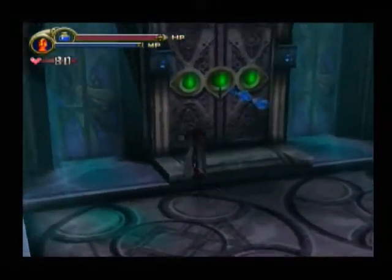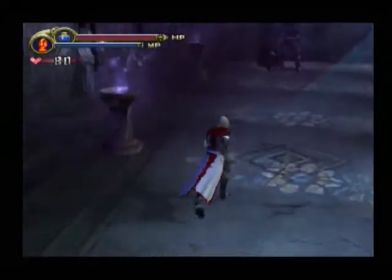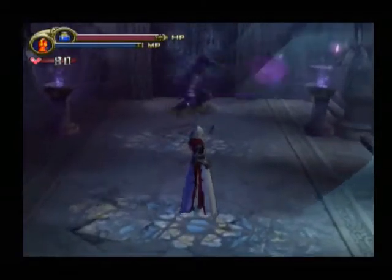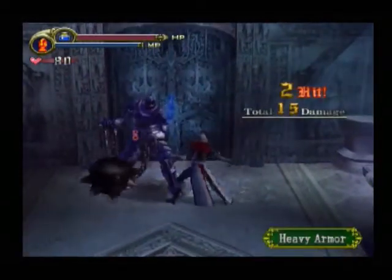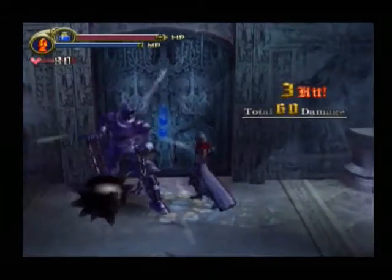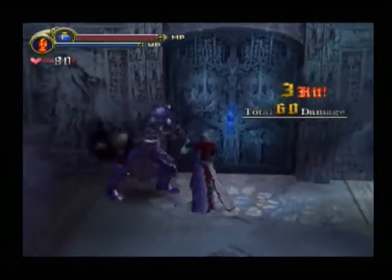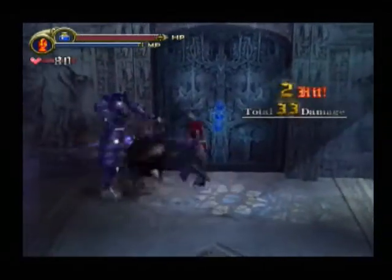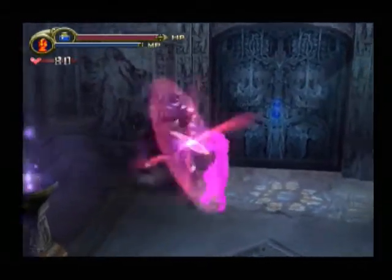And this is the door some of those switches opened up. Oh hi, big mace guy. You're in my way — I mean, you're not actually in my way, but that's the excuse I'm going to use. Stop glowing purple. Nobody likes purple. That's why everybody hates Artificial Grape, because it's purple.